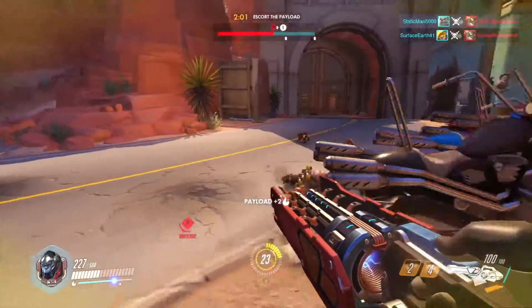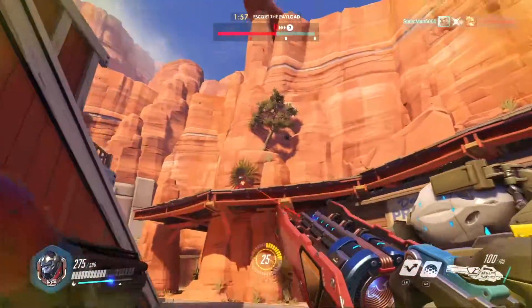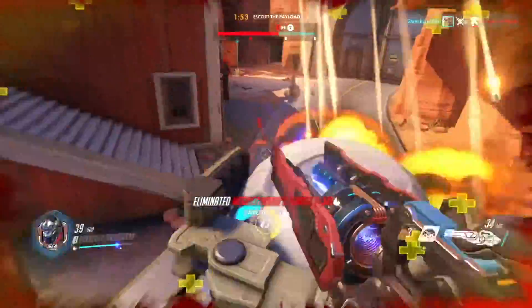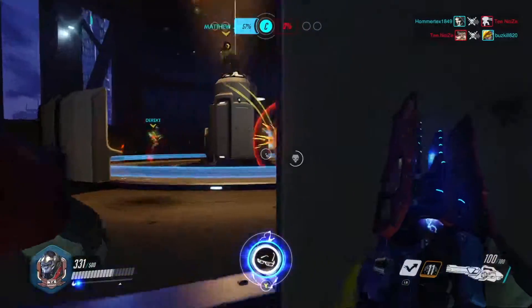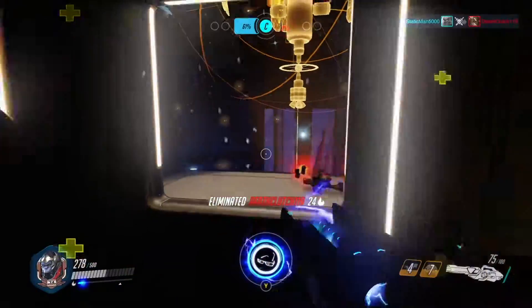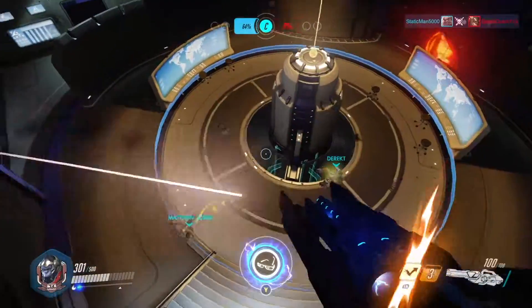That's a little showcasing of his maneuverability. One of the best things Winston is good at is pushing payloads — he'll pop a barrier down on it and stand around it. And then if someone in the back, like a sniper, is starting to get a bit too good, you just leap in there and mess up the whole situation. Much like that, he just pops up there and deals with the situation.